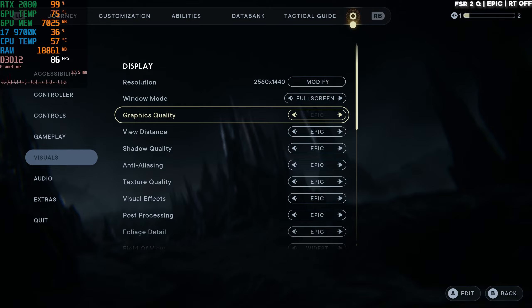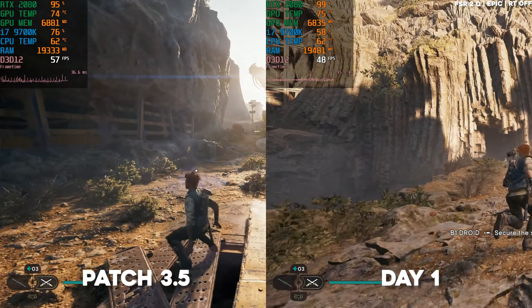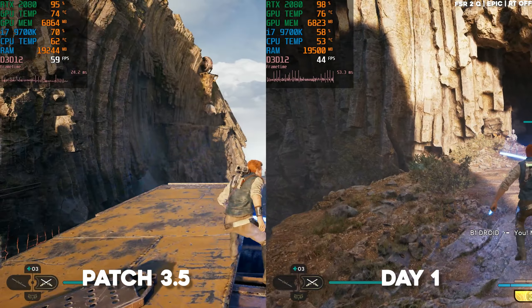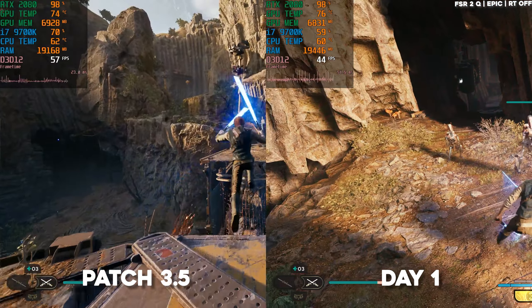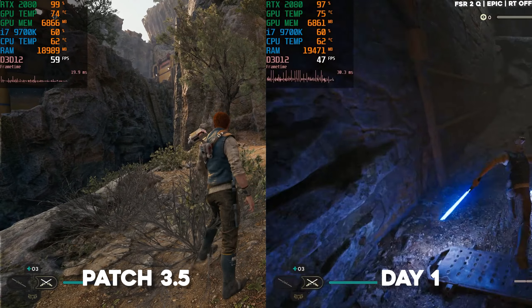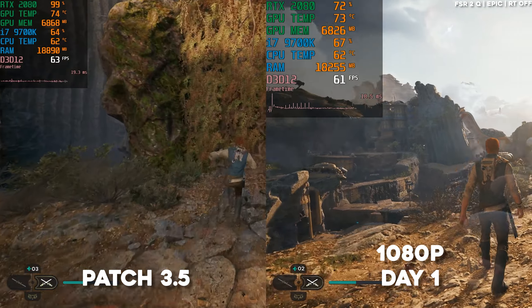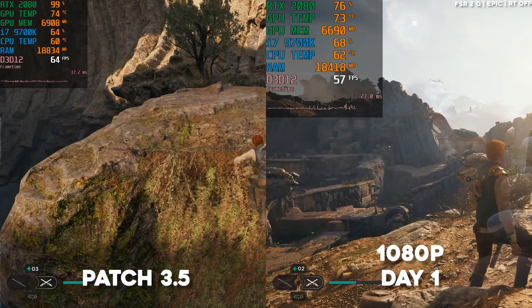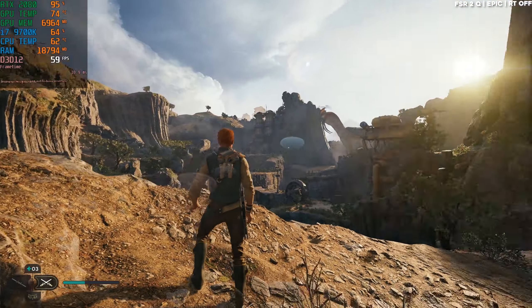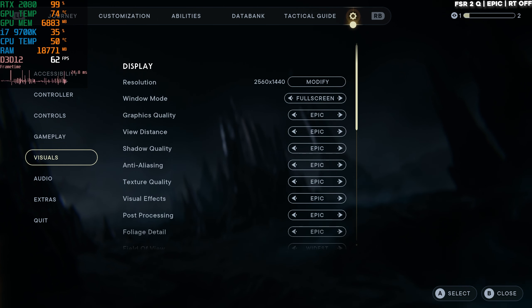Let's go back to epic and check. We're getting around 50 to 60 FPS on epic settings with upscaling. We were getting this level of performance on 1080p yesterday, and now we're getting the same performance on 1440p — so that's a major improvement. Just for the sake of it, let's try 1080p and see if that gives us a major jump in performance.